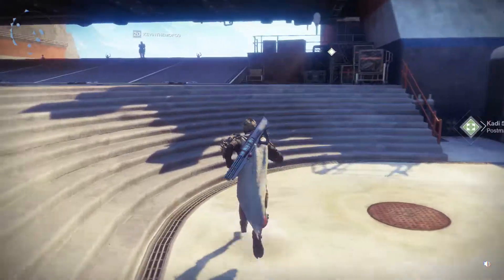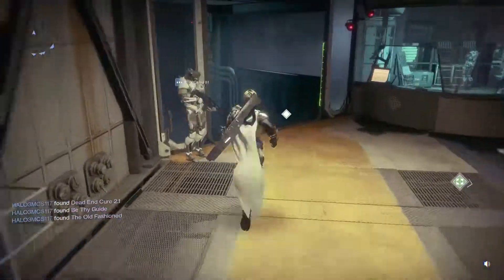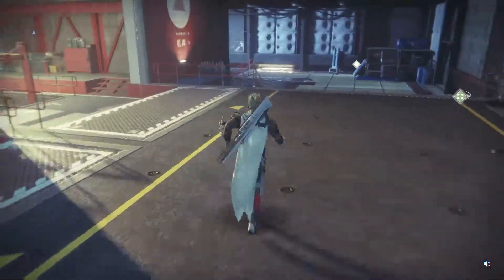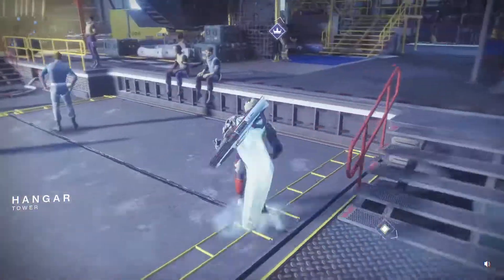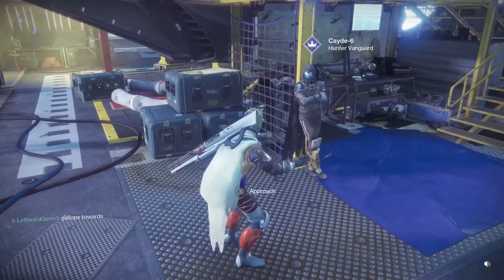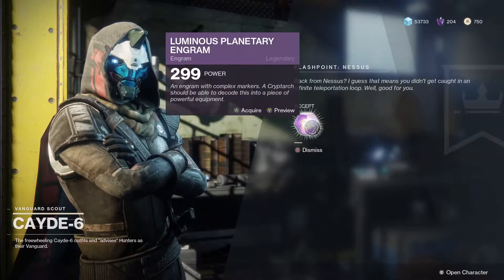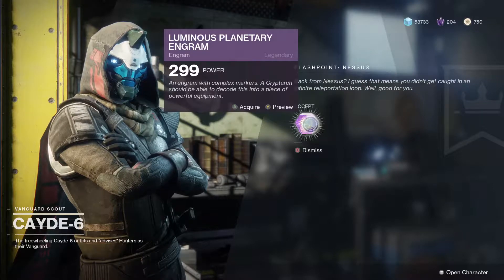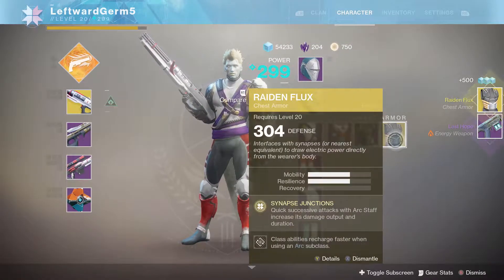I already know what's in my postmaster so we're not gonna stop there. Let's go to our last engram - if we can get another exotic I will be happy for today. I'm thinking we will too, because it seems like every other powerful engram you open you get an exotic. My boy Cayde, you need to give me an exotic. 299, I'm looking for 300s but I'm still happy. Three two one, let's go - oh, that's 304!